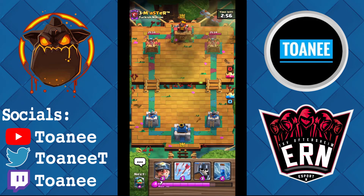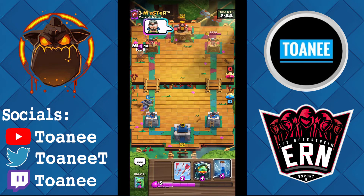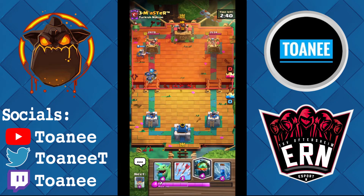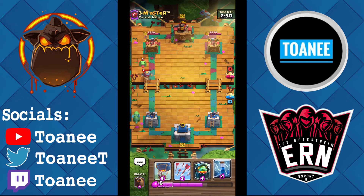We got another game here against 3M Master. My man's crazy. We're going to just Guard — I could have Zapped, but I kind of want a Miner to support these. I think it's Graveyard — another Graveyard. Guards are going to get a lot of damage if he ignores — but he did not. We're going to Baby Dragon on defense. I think odds are he does not go in for a Graveyard here. I don't want this Knight getting too much damage — okay, that's fine.